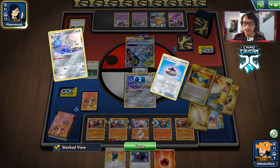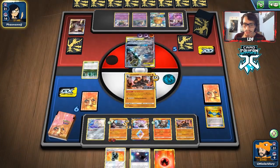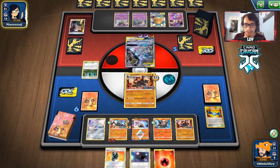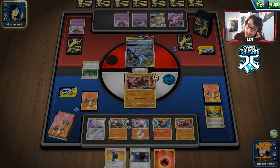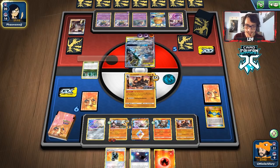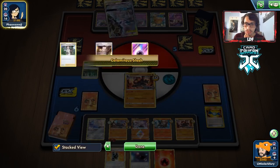Opponent plays Boss's Orders and knocks out the Colossal - really surprising since we have another one in play. I don't really know why they're bringing in Colossal when they could knock out Stack Attack or Diancie. This thing with 270 HP is going to be hard to knock out. We might have to do something with Entei. Hopefully they don't have another Boss's Order - they've played a lot of resources.